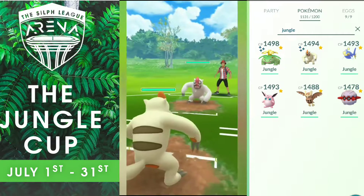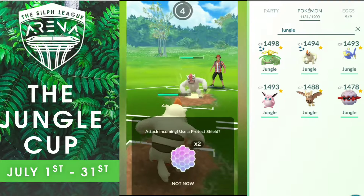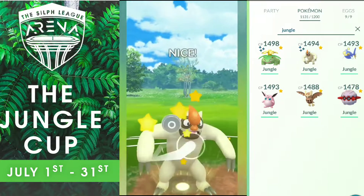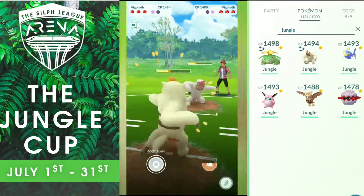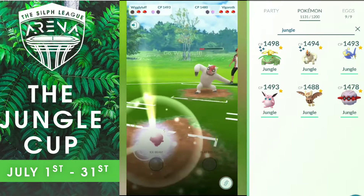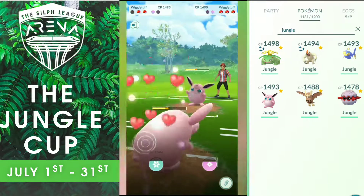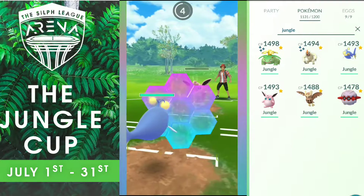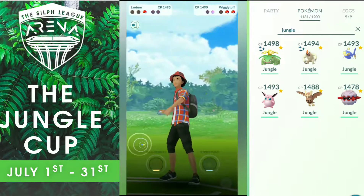I lead with Vigoroth, he does too again. Now he has the Charge Move priority because it was his decision as he lost. He reached the Body Slam first — I was tapping on it but he has priority. I shield and retaliate, he shields. My Vigoroth has better PvP IVs — look at the HP of both of us. I decide not to shield because I have Wigglytuff in the back to finish that Vigoroth with Charms. But he switches into his own Wigglytuff, countering mine. I tried to go for Play Rough but couldn't. My last Pokémon is Lantern. I shield expecting a Play Rough but he baited me with an Ice Beam, so I don't have any shields left.